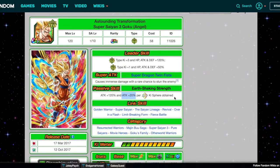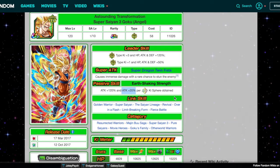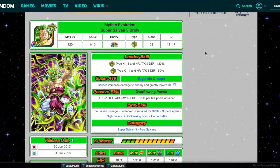How about that? And then we can add a chance to crit plus 7% per Movie Heroes category allies on the team. Super Saiyan 3 Goku is looking really, really good, and so is Mythic Evolution Super Saiyan 3 Broly. Those are my ideas for these TEQ EZAs.